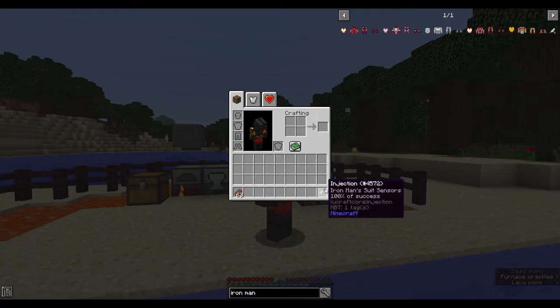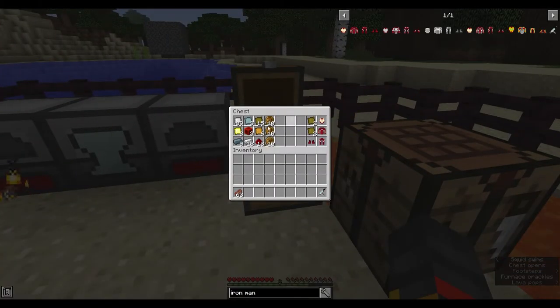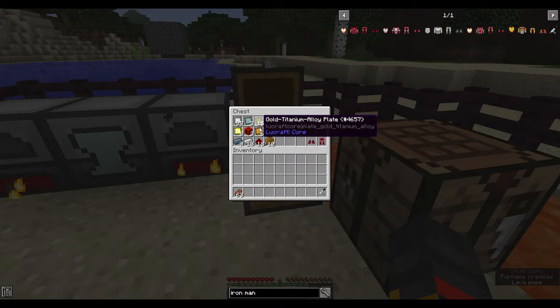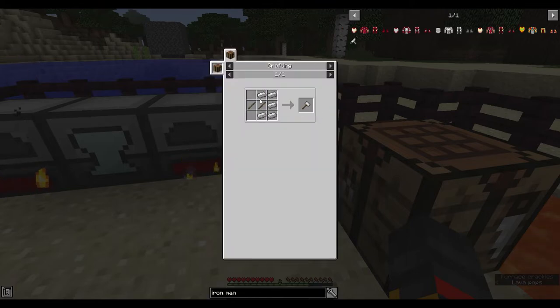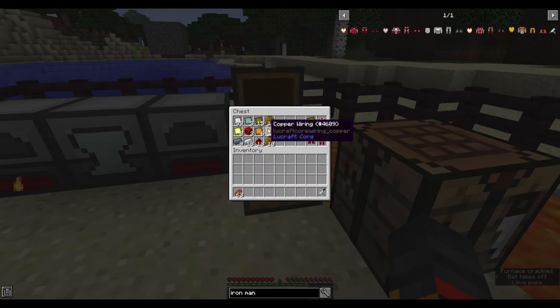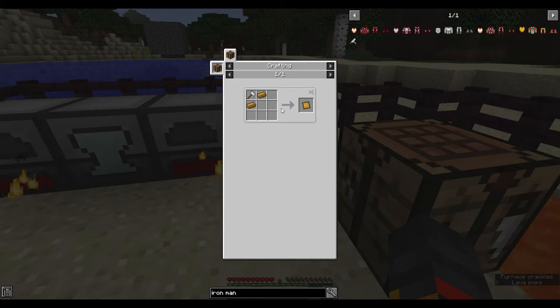You need a bunch of stuff. You need plates made from copper and osmium, and things you can get by mining iron and gold. To make plates, you need two ingots and a hammer. The hammer is made like this. To get wires, you need a plate and wire cutters, which are made like this. And you already know how to make the plate.